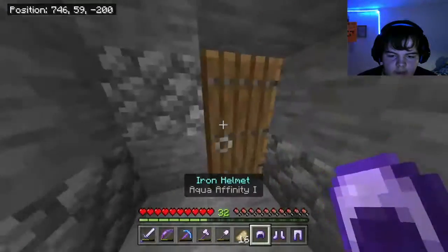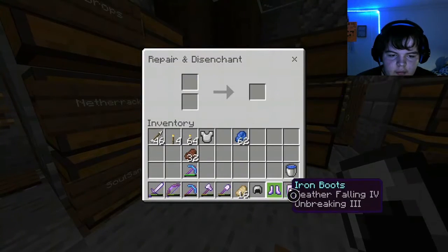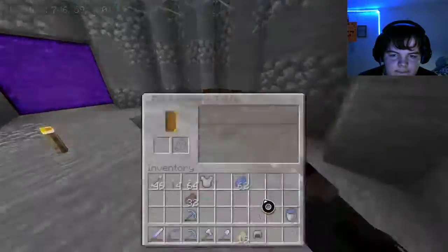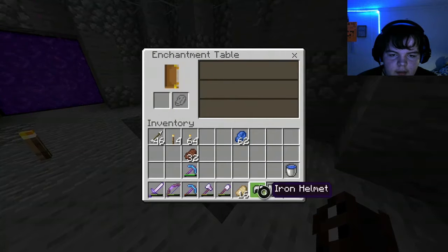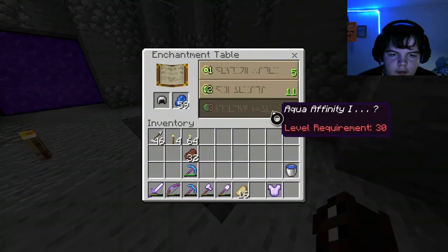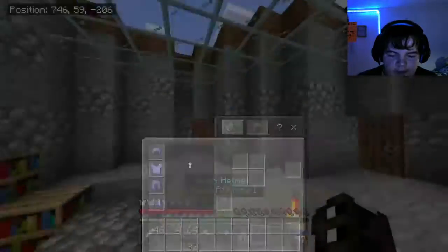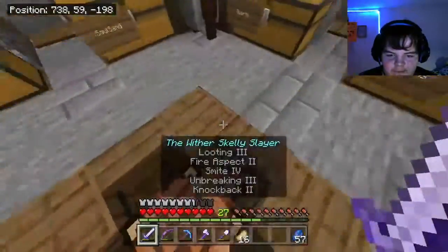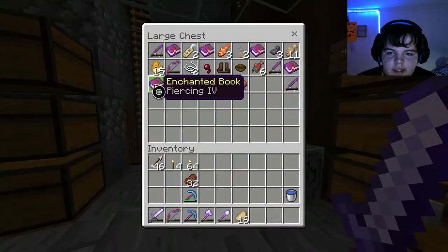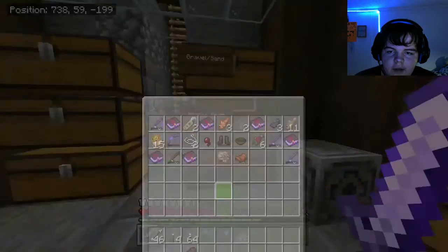Aqua infinity — we don't need these two. Don't need that one, we don't need that one. These two I will gladly put on. Unbreaking three. Thorns two — I'm going to do unbreaking three. That'll work for now, at least we got a little bit of protection on us. What are these books in here? Piercing, power, and feather fall, soul touch, salt speed — nothing too special.